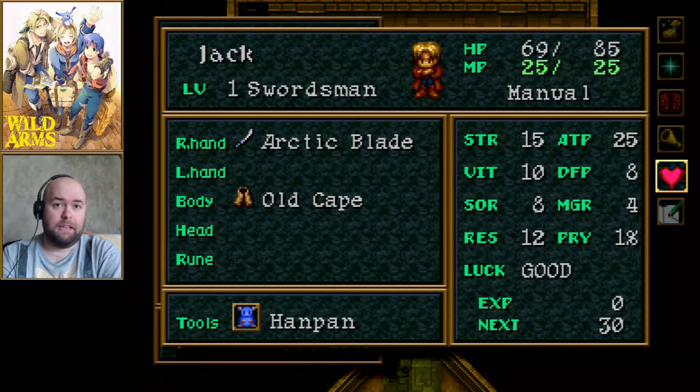Jack is right-handed; Rudy is left-handed if I remember correctly. Jack's currently wearing an old cape with no headgear and no rune. Rune is the way guardians work — I'll explain that more when I'm actually doing something with guardians. You've got seven stats on the right. Strength dictates attack power (ATP). Vitality dictates defense power (DFP) — how much damage you soak. Sorcery dictates magic resistance and magic power.